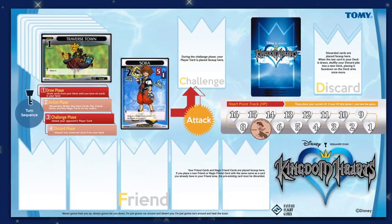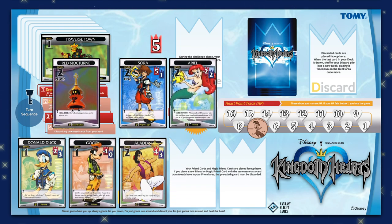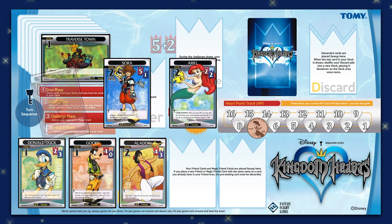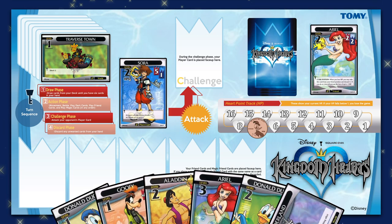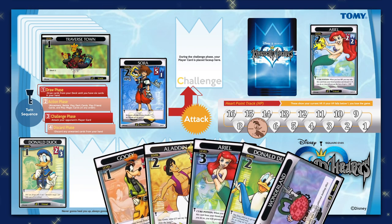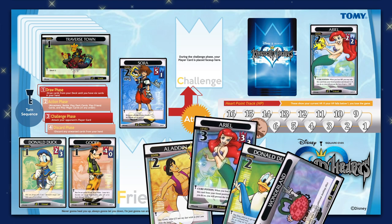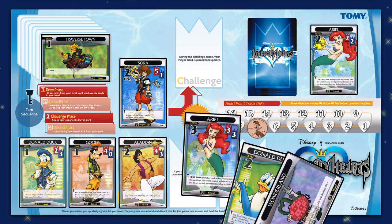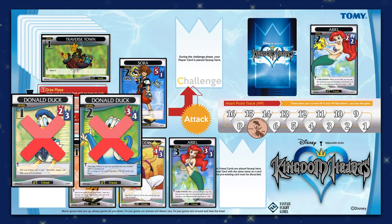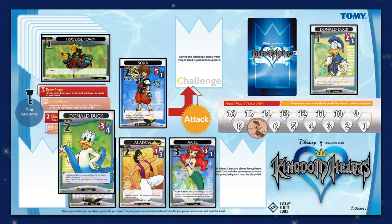Your fourth option in the action phase is to play friend cards on the map. These cards can be used to boost your attack value during battles against dark cards and challenges in the next phase, and they're only discarded after they've been used once. You can place as many friend cards from your hand as you like on the map, but only if the friend card's level is at most one level higher than any other friend cards in play. So at this point, you can't play this aerial card until you place a level two friend card first. You also can't play two friend cards with the same name — you'll need to discard the friend card currently in play to place the desired friend card from your hand.